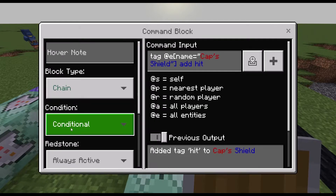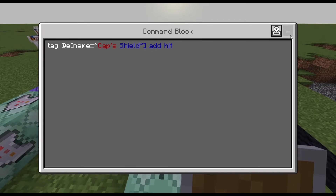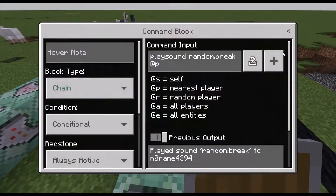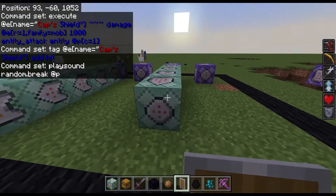Next we have this one — it's chain conditional always active. This is the command block, and this sound effect is gonna be played.